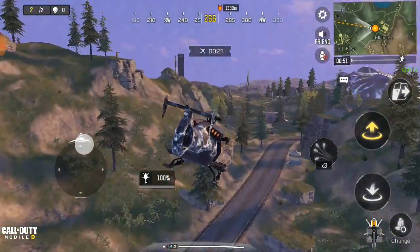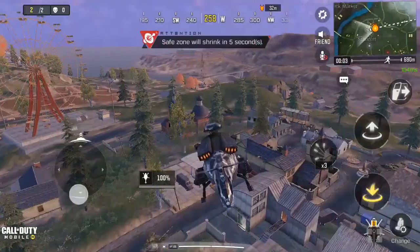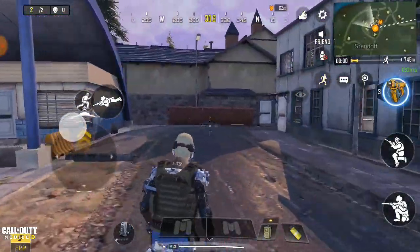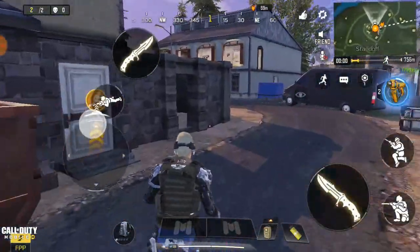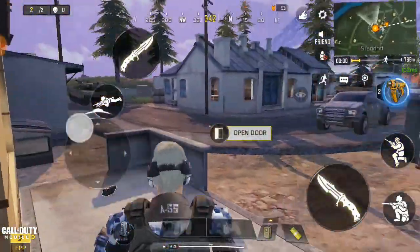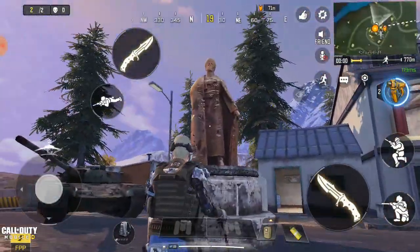Right now we're going to Standoff. Guys, just come to Standoff. I'm going to drop on Standoff and use a plane later on. I need to stand like this over here - you're going to see this building, this one right here. I'm going to go through the back; there are two ways of getting to this place actually.